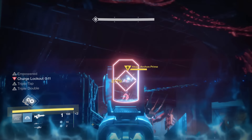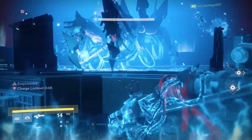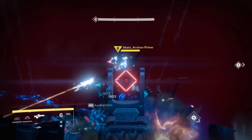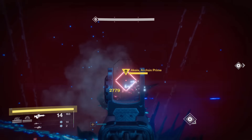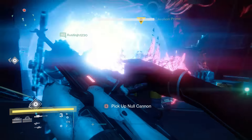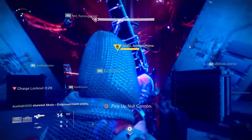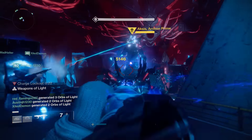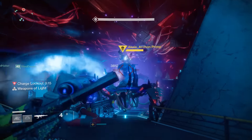Callouts are everything — communication is a necessity. I won't even attempt this without all six players having microphones. There are four areas Aksis can teleport to: left, right, mid, and back. During every empowered phase, everyone calls out 'empowered' plus their side. If two people call 'empowered left,' one of them trades with the rotator on the right so you end up with one empowered left, one right, and one mid — making everything completely safe.